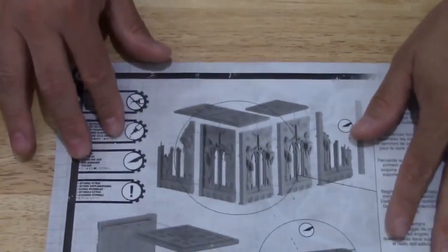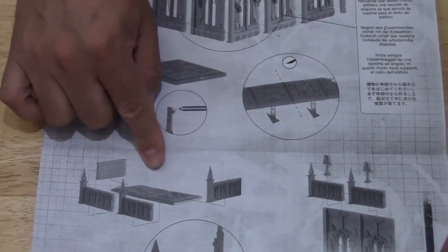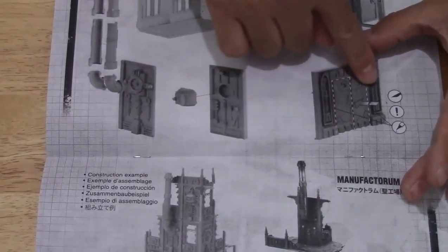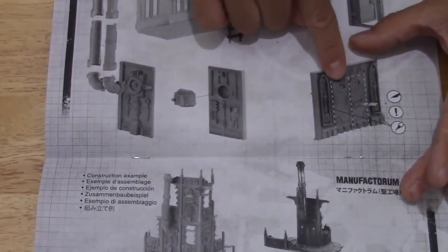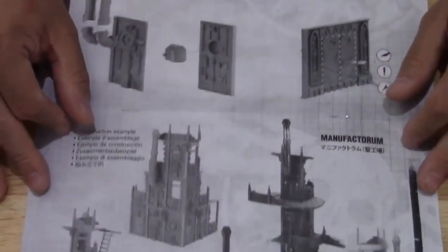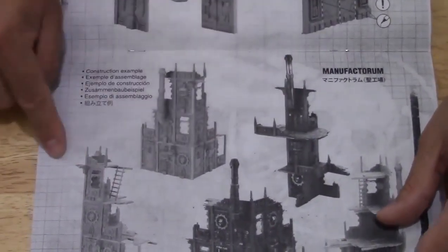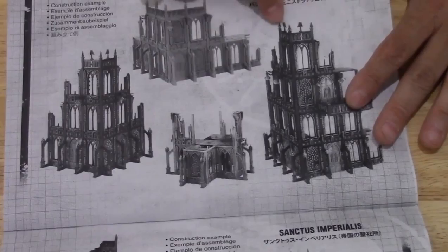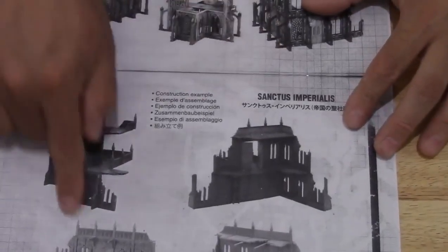And then you also get an instruction manual. It shows you different ways to put things together — some suggestions on how you can glue them, or how you can use a knife to actually cut things open if you wanted doors to be open. There are different Manufactorium buildings showing how it's supposed to look, the Phyllis Silica Administratum, the Sanctus Imperial how that's supposed to look, and then just an overall picture of what you can build.